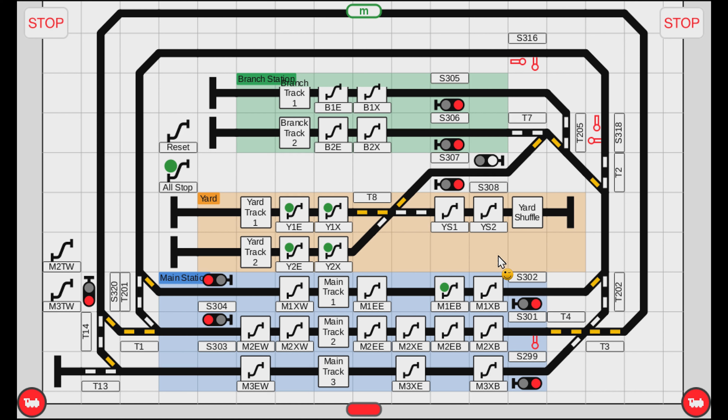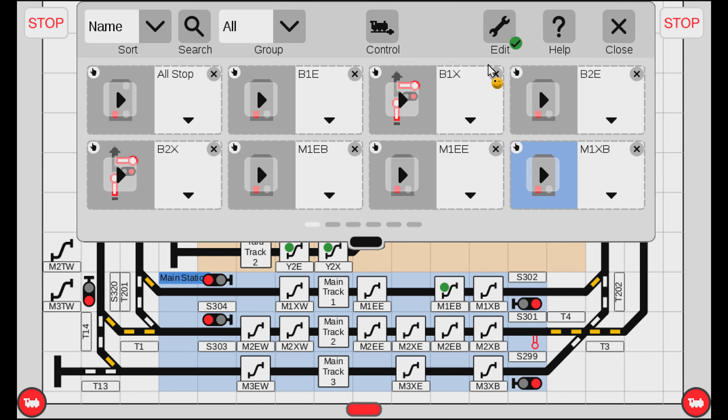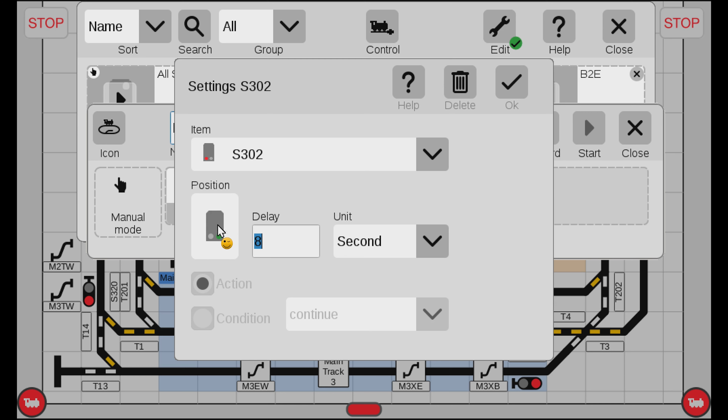So how do we make that happen? We go into Events and edit our events. I'm going to look at 'Main one exit to branch'. You can see it does the entire route, then it turns the signal green, and then turns it red again. One thing we could do is just put a pause in here between, to make sure the operator gets a chance to start the train and get it rolling a certain distance past the signal. So we put in a delay. You can see I put it here after it turned green - there's a delay of eight seconds.